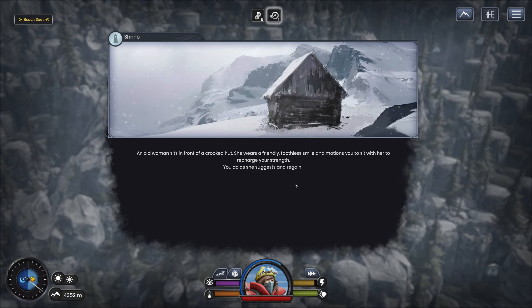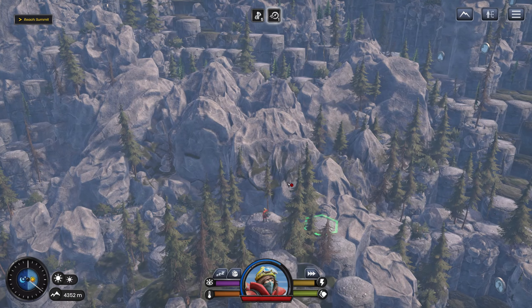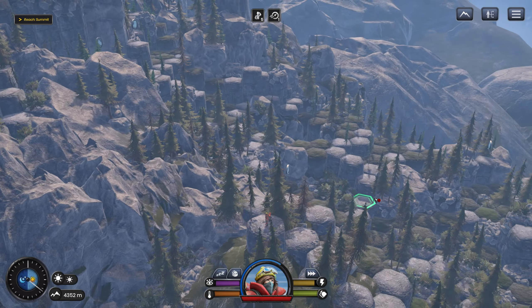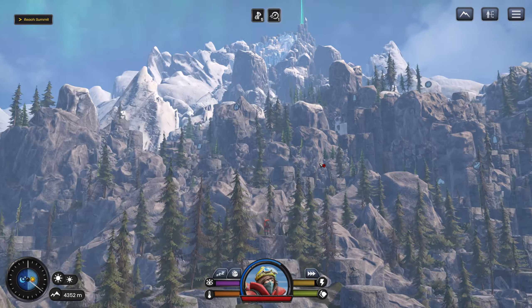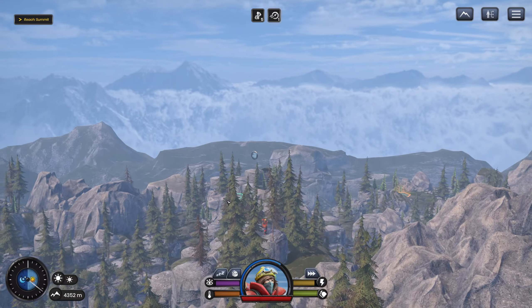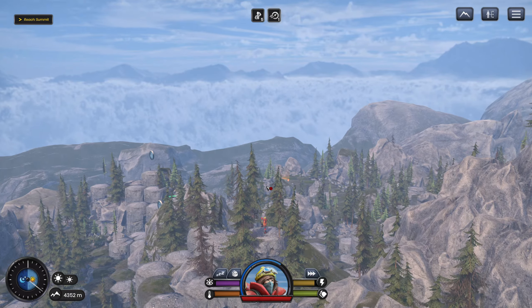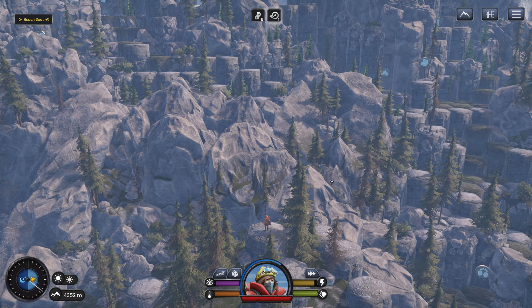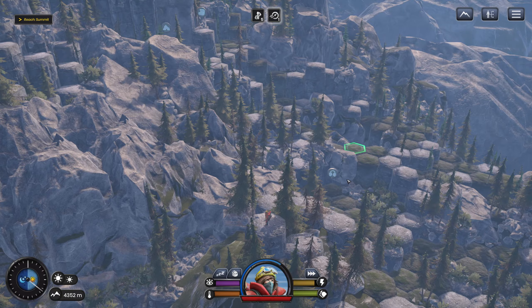An old woman sits in front of a crooked hut. She wears a friendly toothless smile and motions you to sit with her to recharge your strength. You regain warmth. And the hut magically disappears. I'm trying to get to here. So what happens is every week there's a free game on Epic, and sometimes I just look at the image and go, 'oh, it's a game about climbing a mountain.' I thought it'd probably be like a first-person game where you just climb a mountain. I didn't know it was, like, Civ. Choose your own adventure Civ.